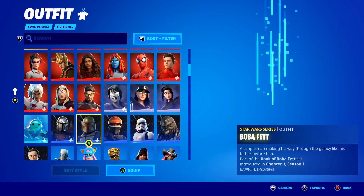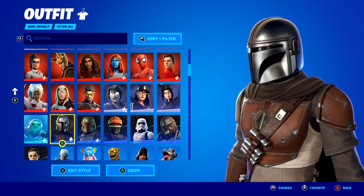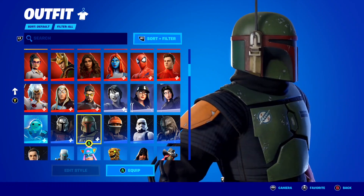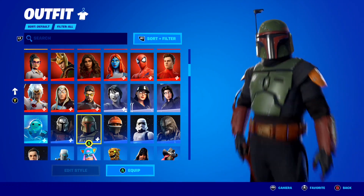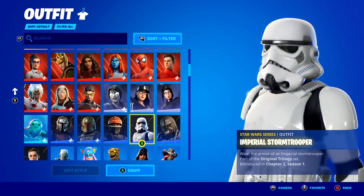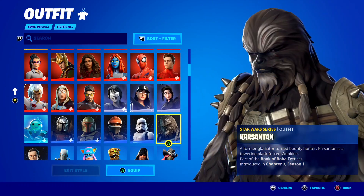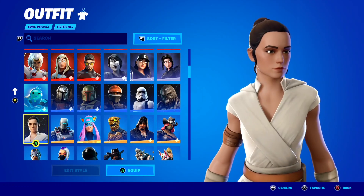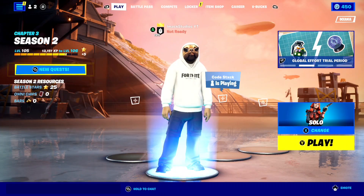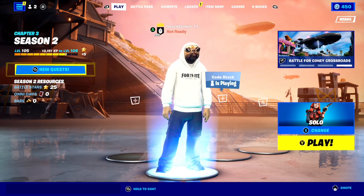If we take a look at my skin collection right now, I've already got a few different Star Wars skins on my Fortnite account: the Mandalorian skin from the Chapter 2 Season 5 Battle Pass, the Boba Fett skin — basically one of the best skins in the game in my opinion — the Fennec Shand skin, the Imperial Stormtrooper, the knockoff Chewbacca, and the Rey skin. But basically, for this new update we're getting a massive new Star Wars collaboration here inside Fortnite, and you guys aren't going to believe what weapon is actually coming back.